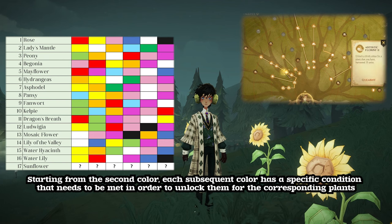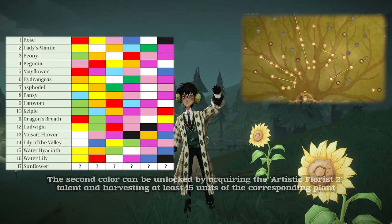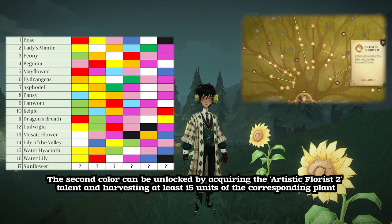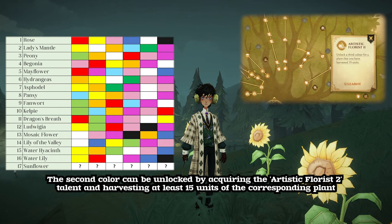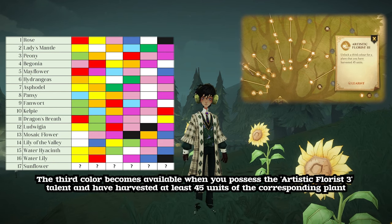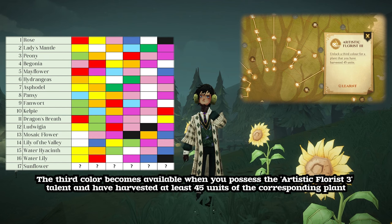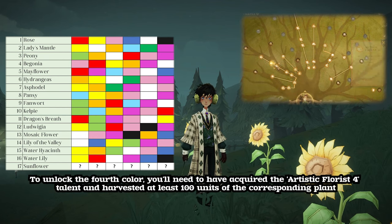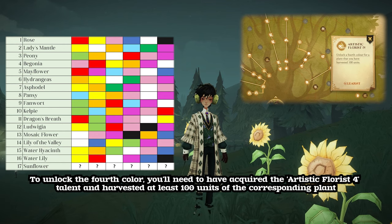Starting from the second color, each subsequent color has a specific condition that needs to be met in order to unlock them for the corresponding plants. The second color can be unlocked by acquiring the Artistic Florist 2 talent and harvesting at least 15 units of the corresponding plant. The third color becomes available when you possess the Artistic Florist 3 talent and have harvested at least 45 units. To unlock the fourth color, you'll need to have acquired the Artistic Florist 4 talent and harvested at least 100 units of the corresponding plant.